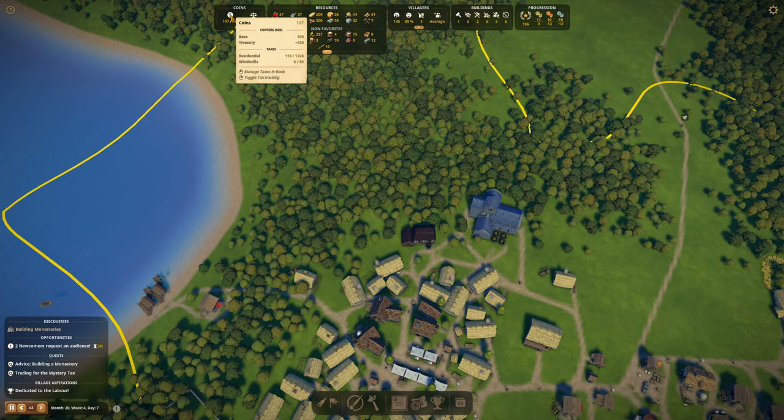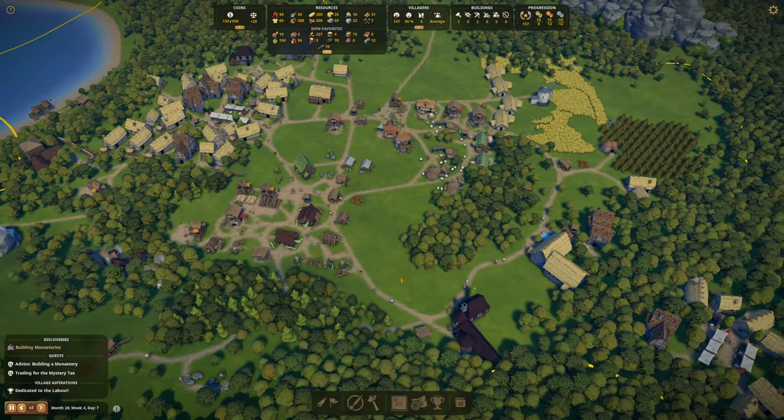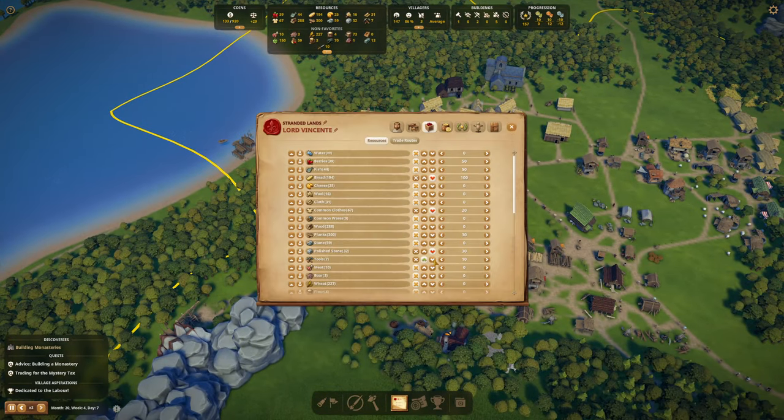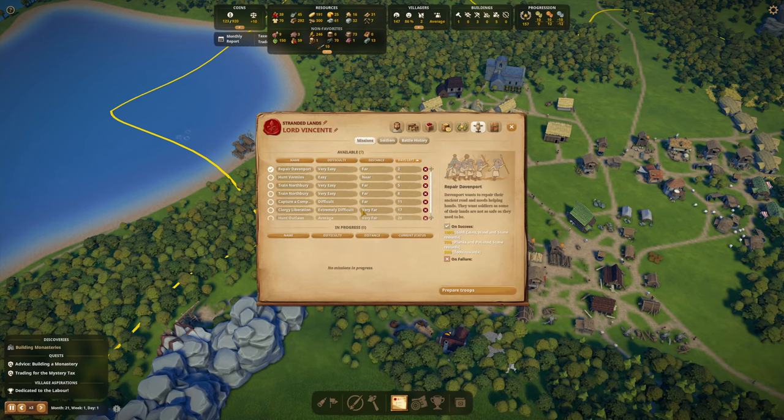I think coins are looking really, really okay at the moment. I know that we're spending lots and we're doing it. Let's grab these guys in as well. And let's check in on the soldiers - let's see if they are healing up nicely. They are. Perfect. Mostly trained. So this means now we're going to be able to go out and do some decent missions.